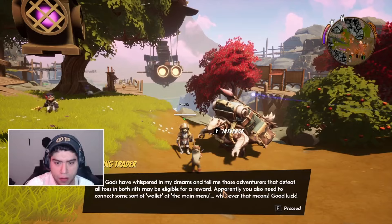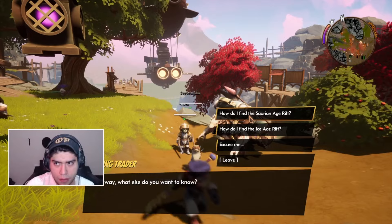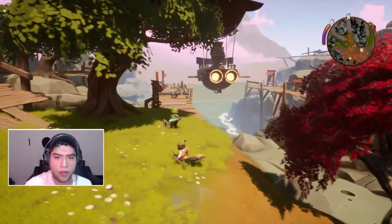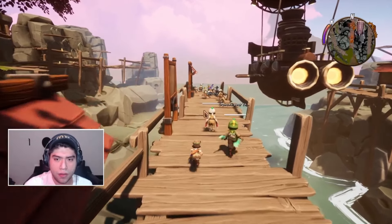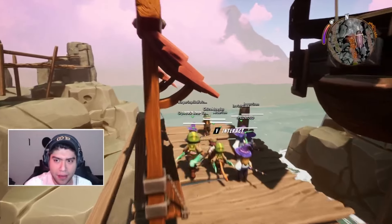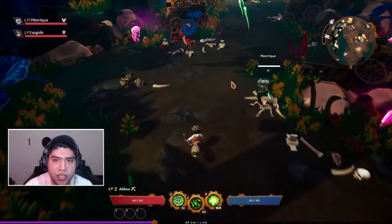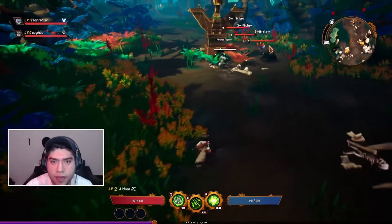I can look at my inventory. We roll with spacebar. It's super laggy. Now we're here at the portal — interact, quick play. There's a level 1 player called Enrique and Sajid. Enrique seems to be absent, so it's going to be Sajid and I.